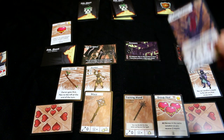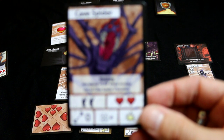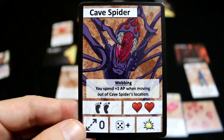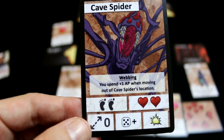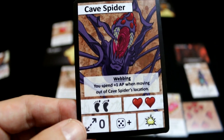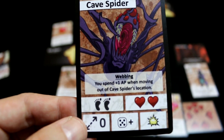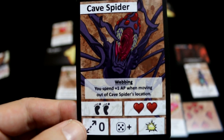On the monster card, he has two footprints which means he can move two spaces, and he has a range at the bottom of zero — so he would move two spaces to try and get to your attack. If you look also, there's webbing — you just need an extra action point when moving out of the cave spider's location.